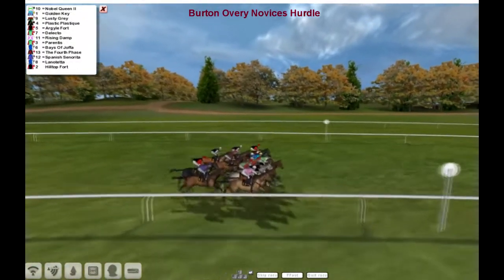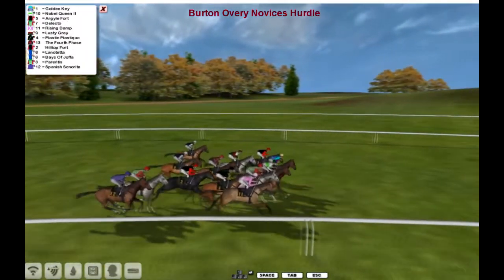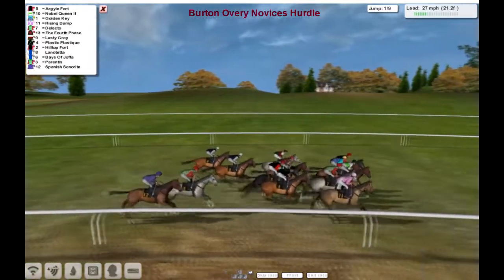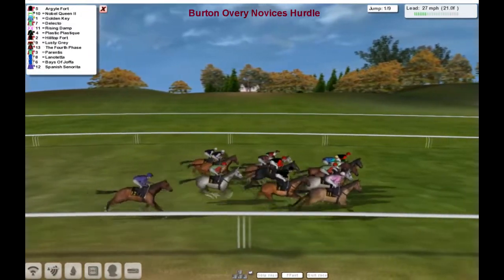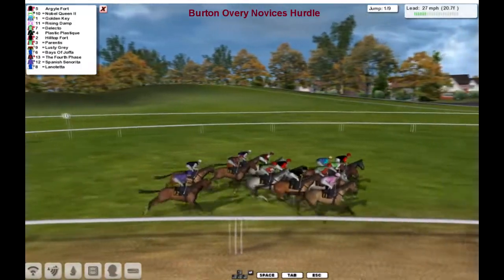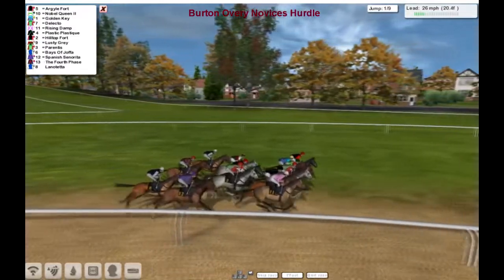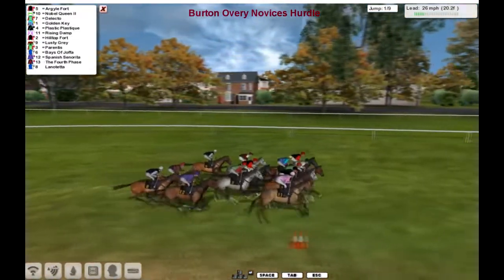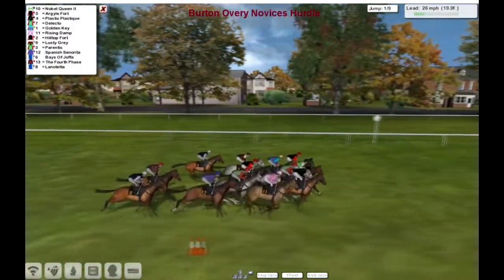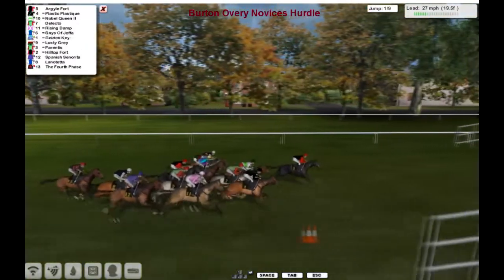Flag drops. Taking hold early, Parentis and Spanish Center Eater. We've got 9 flights to negotiate and they race searching for the first of them. It's still a fair way to come as they're running this bend. I think they're straightening up now so it shouldn't be too far away — the first. And wider, Argyle Fort will lead them over it.